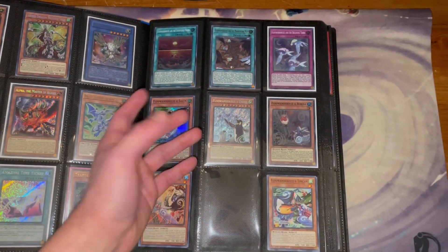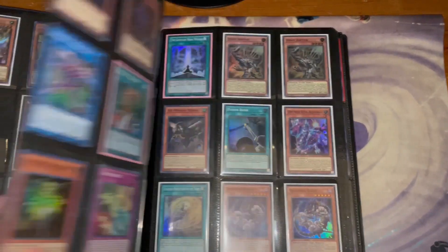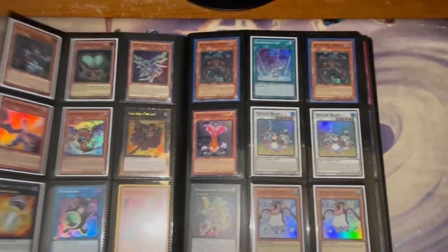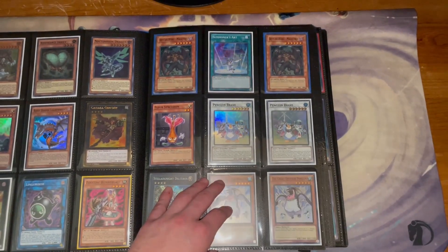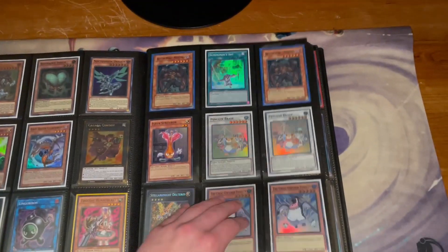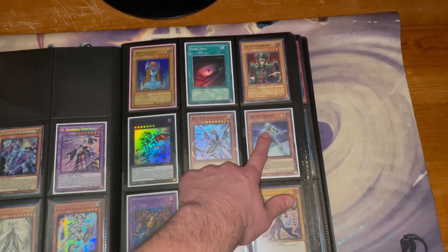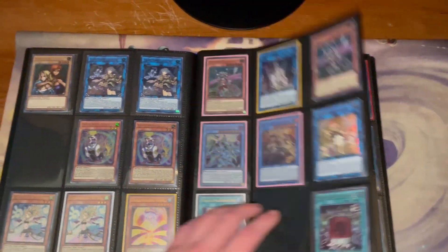If you'd rather get rid of them together, just let me know. Everything on these two pages is super except for the Tiramisu, which is common. Just some more random stuff — random supers, gold, premium gold. These Malicious Mallies are from Dark Legend, supers, and some random tin stuff. I do have blue name writing and purple name writing.